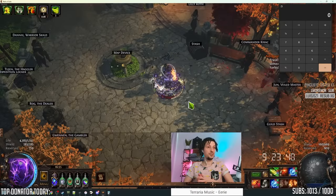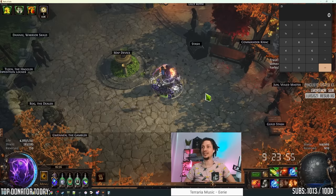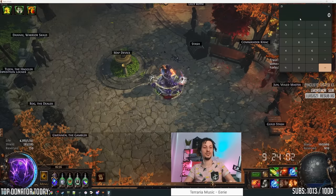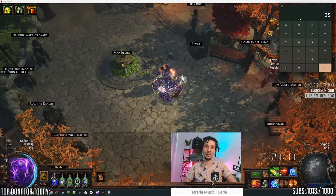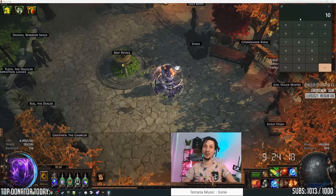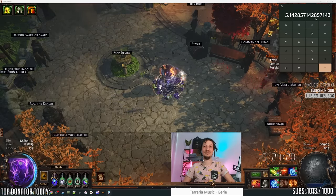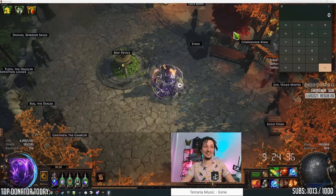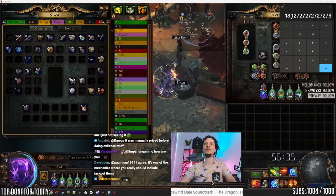Post-stream correction here — I messed up the div-per-hour calculation on stream. I calculated it as two hours but it actually took three and a half hours to run, because shopping through those windows takes a long time. So we actually made 10 div per hour including the bow, which is not great. Without the bow we made five div per hour and extracted 0.7 divines per map on average, or 0.36 divines per map without the bow.